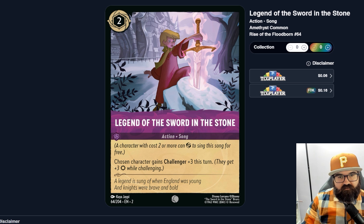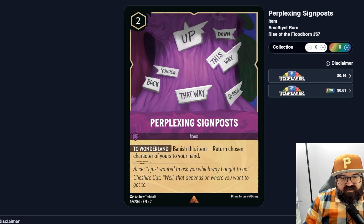Legend of the Sword and the Stone — two-cost action/song: chosen character gains Challenger plus three this turn. Like with Amber's support-heavy deck, Amethyst might be Challenger-challenger-challenger. Is this card strong enough just to give Challenger plus three? Probably not — I think you'd rather see that sort of effect on a character. I don't think this is a good card. Perplexing Signpost — a two-cost item: banish it to return a chosen character of yours to your hand — any character with no cost restriction, way stronger than the ones limited to three or less.